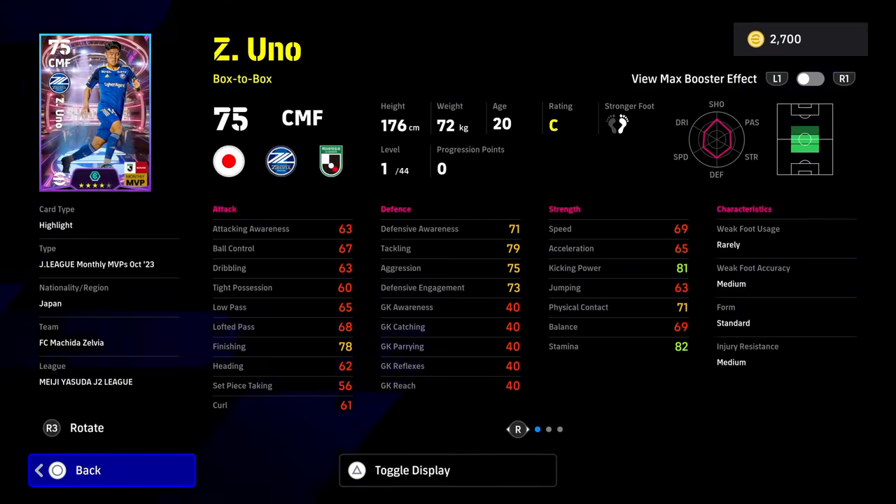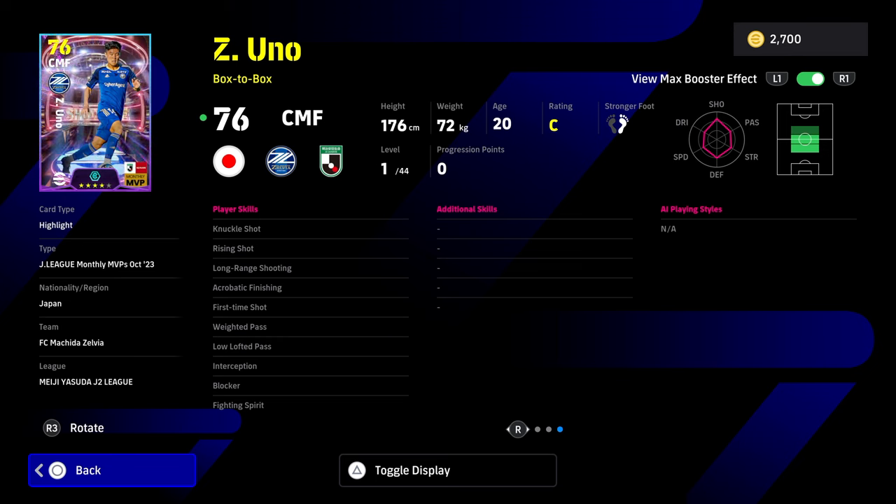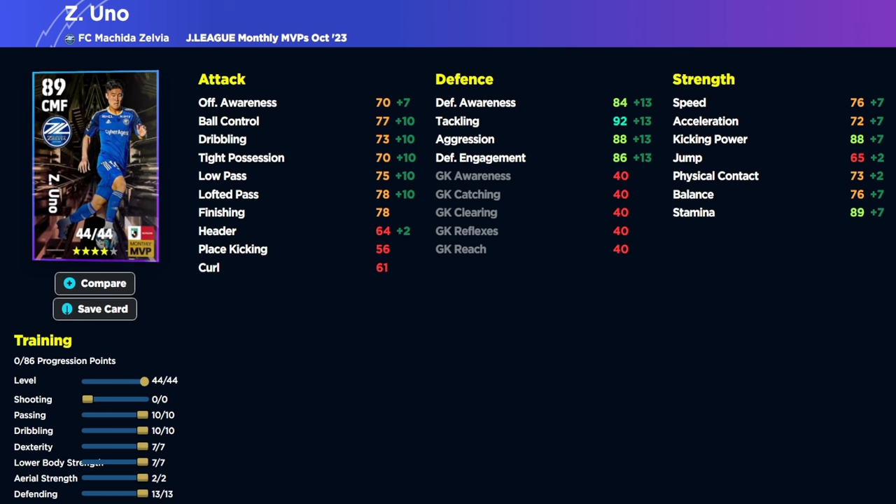We also have Uno, and his booster goes to kicking power and physical contact — shooting plus 2. He's got some really unique player skills and this is probably the pick of the bunch: knuckle shot, rise and shot, long range shooting, acrobatic finishing, first time shot, low lofted, and weighted — but no one touch pass. He does have interception and blocker. I'd definitely be training his defense up first. He's not going to be the quickest around the pitch or the best on the ball — he's going to be more of a destroyer-type player. The build I'd go with is 10 into dribbling and passing, 13 into defending, 7 into dexterity and lower body, and 2 into aerial strength. It's a decent card but speed and acceleration won't even reach the 80s — the defense kind of makes up for it though.